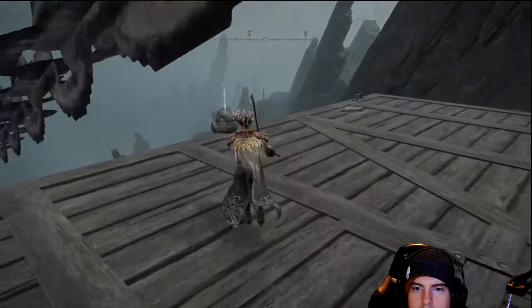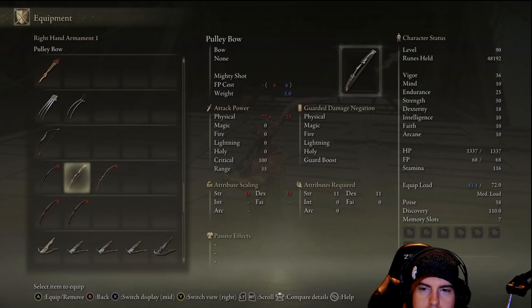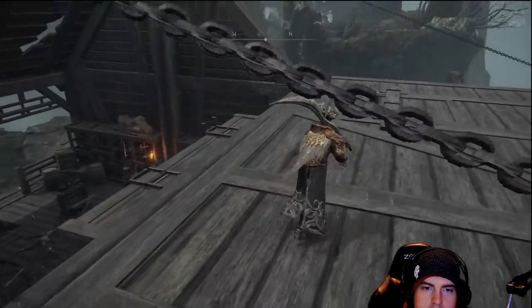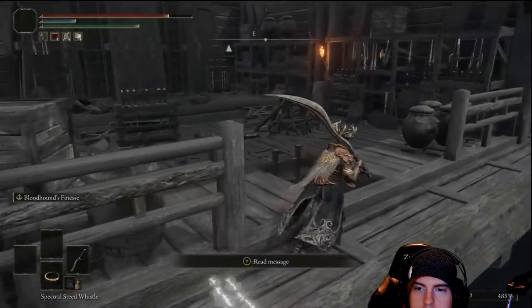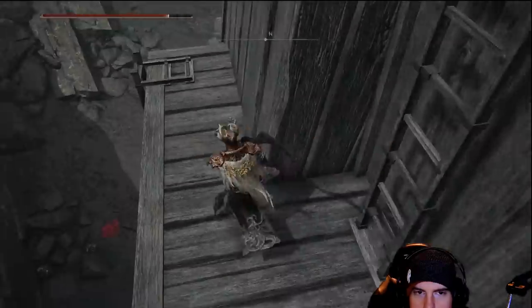We'll also need to take out the guy throwing those lightning projectiles. Over on our right we're going to be picking up a new bow — not sure how great it is, working with just the greatsword here. The person we need to take out is on the right side, then we'll head back down and start heading over to the left.